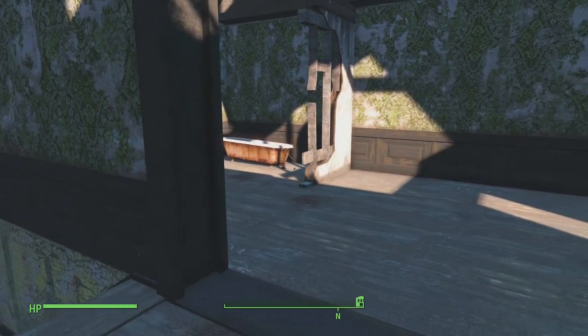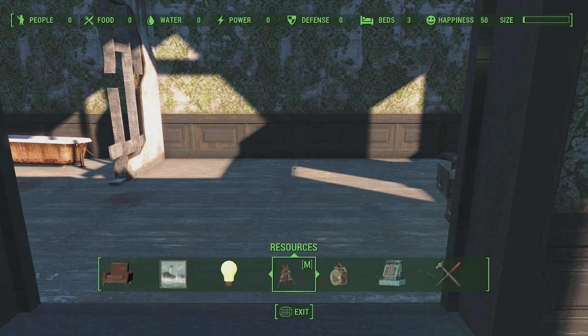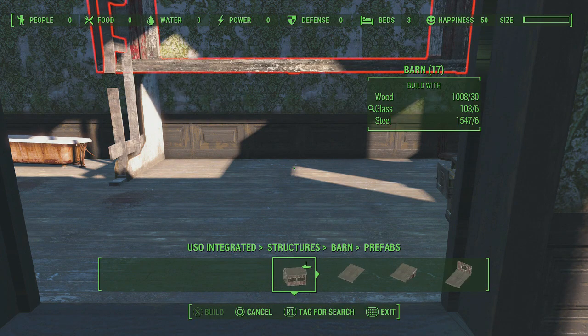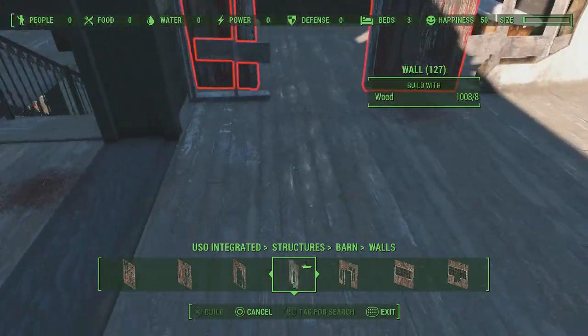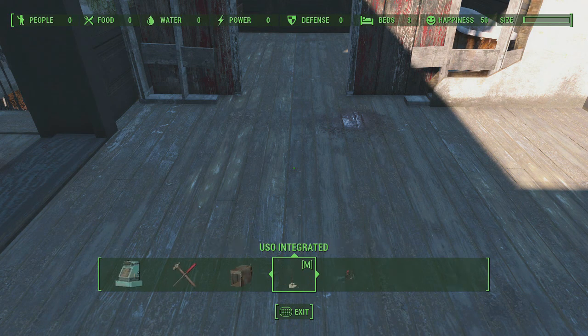This approach assumes you have the DLC that gives you barns and warehouses. So let's get started — go to Barn and Warehouses, you can use whatever you like, I'm just going to use barns. We need our door, and I'll put the door right here.